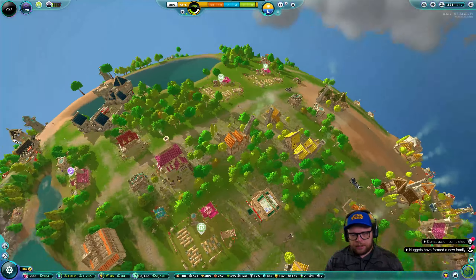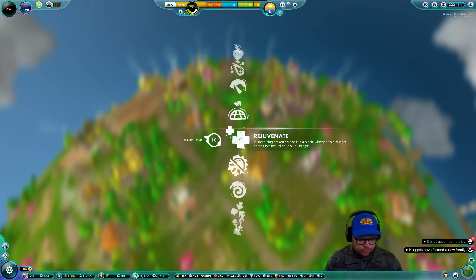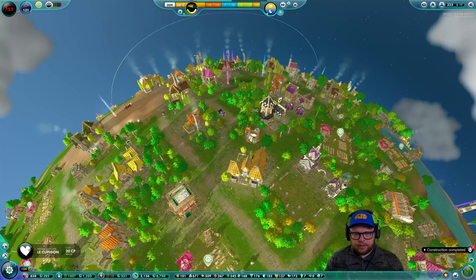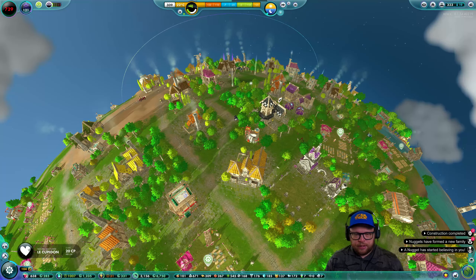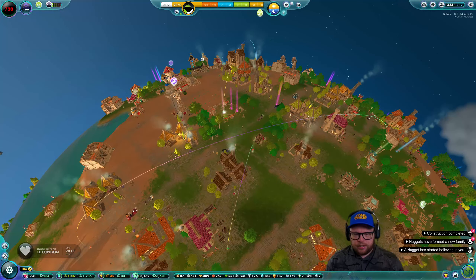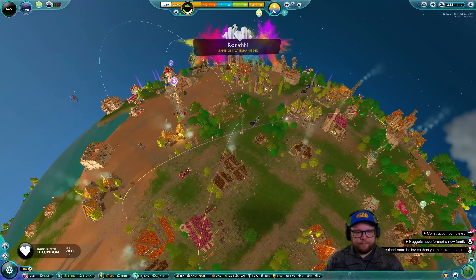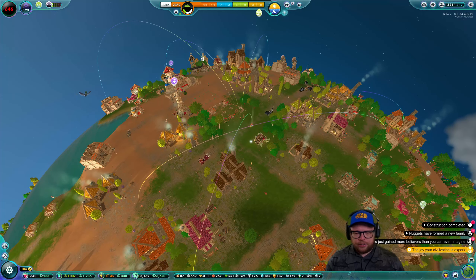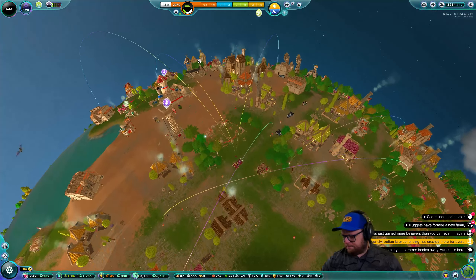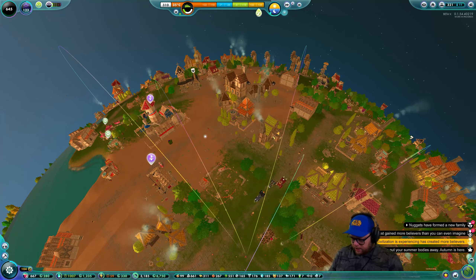Every couple of minutes we're going to use the Cupid because we've got a bit of creator points as well. Let's couple up these nuggets — there's a couple more over here, actually quite a few. Beautiful, that's five or six and then they're going to toddle off and go have babies, which is great for us.